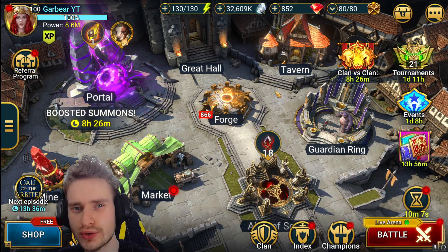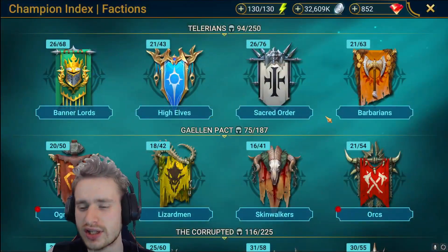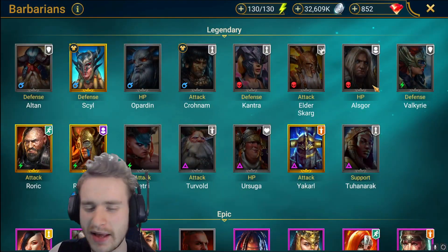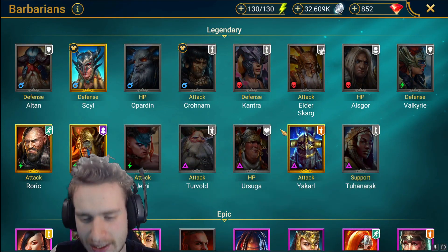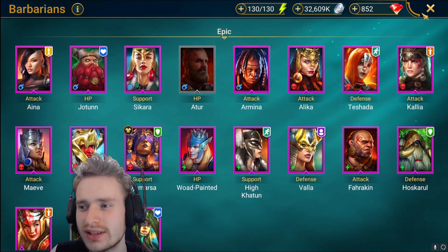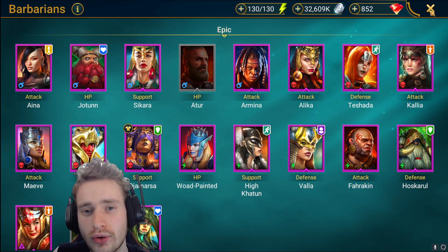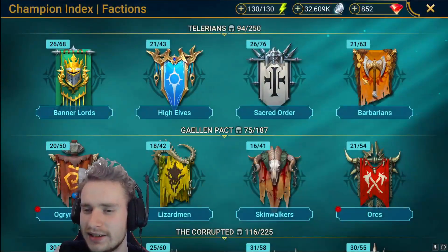Hello everyone and welcome to the video. This is going to be episode 4 of my Raid Shadow Legends tier list on the epics from every single faction in the game. Today we have one of my probably top three favorite factions here, which is going to be the Barbarians. Plenty of decent epic champions to be going over in today's video, so I'm excited to share it.